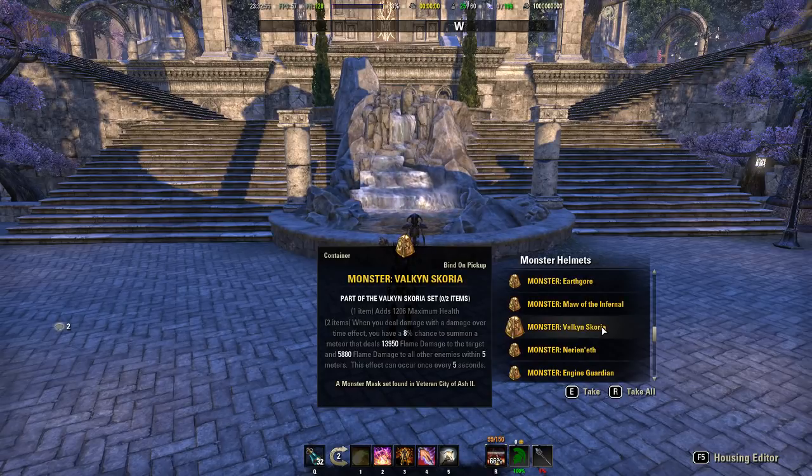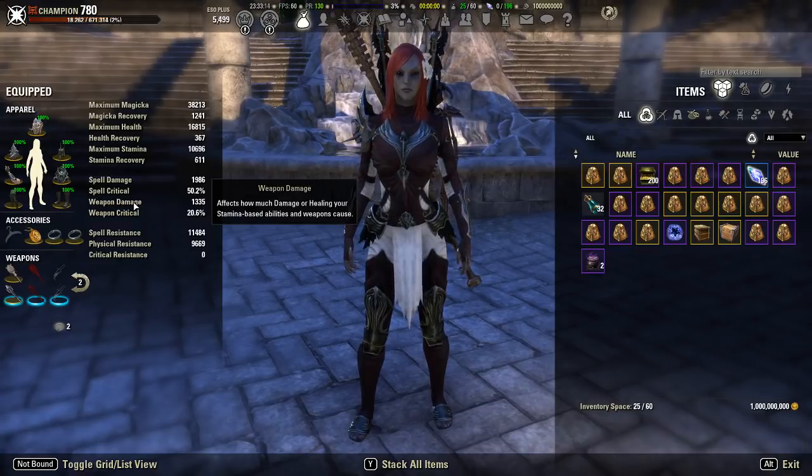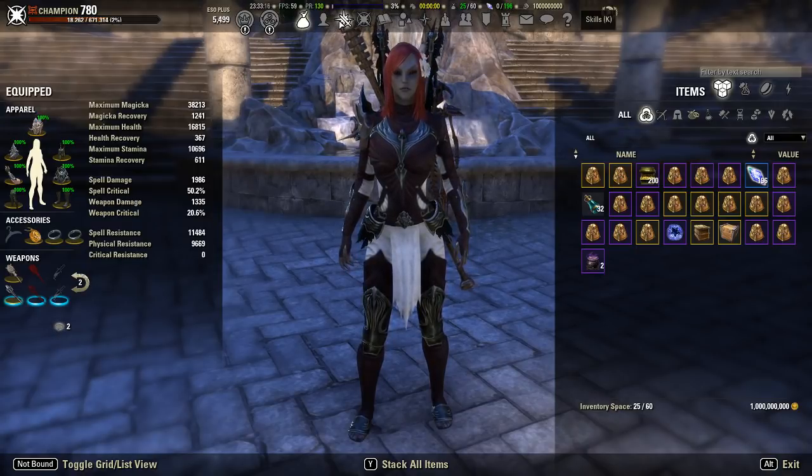Zaan is obviously going to be the most powerful, but because the boss moves around a lot you might want to use something like Scoria instead, or Maw of the Infernal. A lot of DPS I run Cloud Rest with tend to run Scoria rather than Zaan. So gear-wise it's not that much different from what you would run in any other trial.